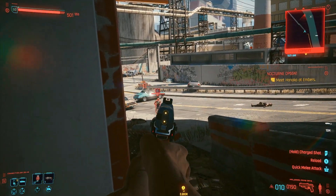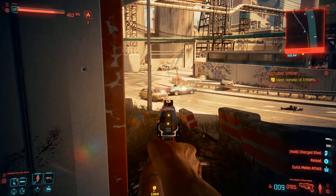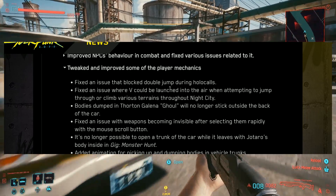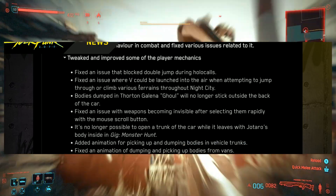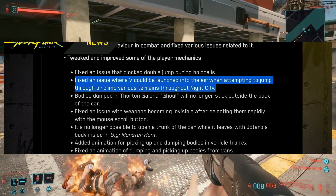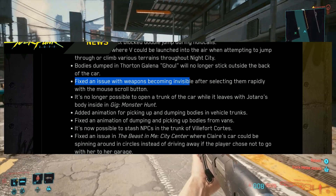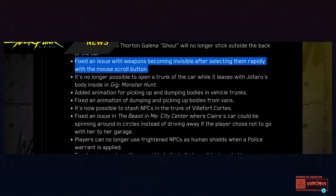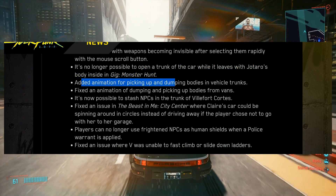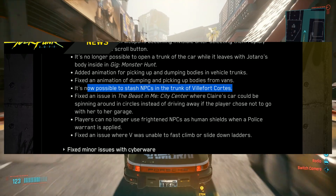Improved NPC behavior in combat and fixed various related issues. Improved some of the player mechanics as well: fixed an issue that blocked double jump during holo calls. Fixed an issue where V could be launched into the air when attempting to jump through or climb various terrains throughout Night City — this was one I dealt with a lot. Gull will no longer stick outside the back of the car. Fixed an issue with weapons becoming invisible after selecting them rapidly with the mouse scroll. Added an animation for picking up and dumping bodies in vehicle trunks. Fixed dumping and picking up bodies from vans. It's now possible to stash NPCs in the trunk.